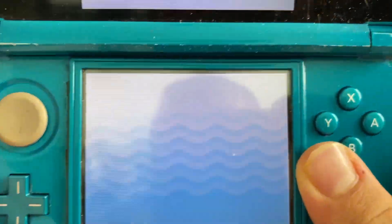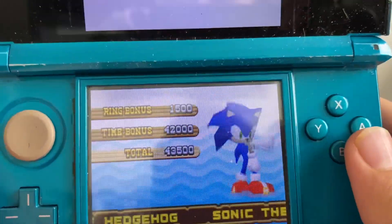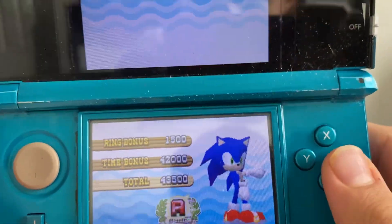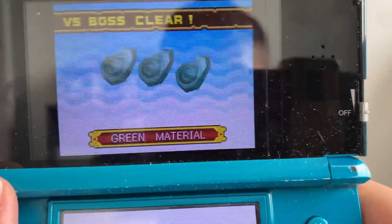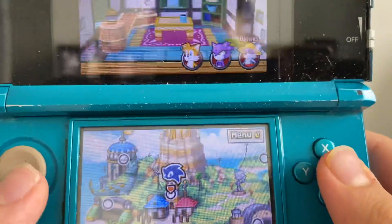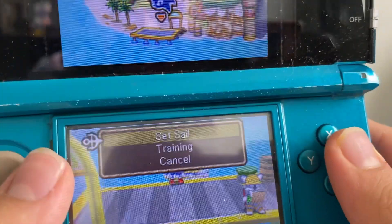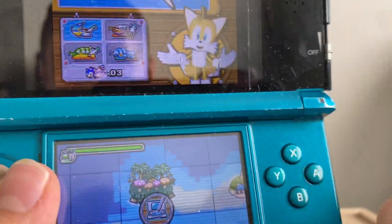We kicked his butt. We got an A rank and we got green material. So we're gonna do one of the special stages — we're gonna do the first one, actually, because it's easy.